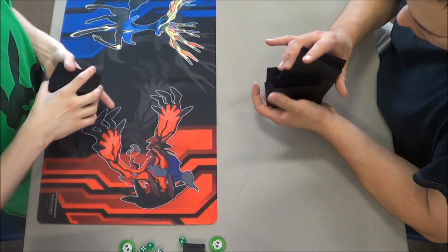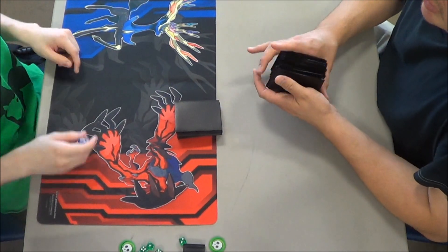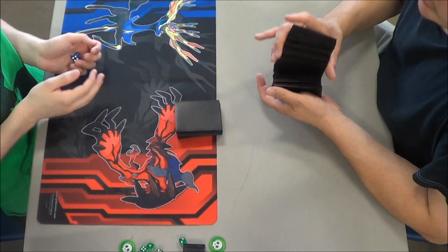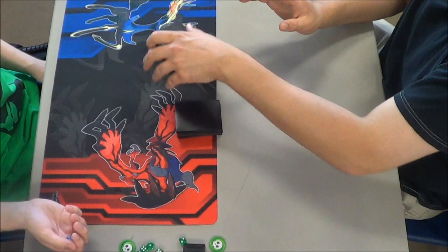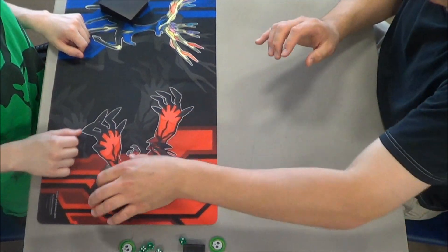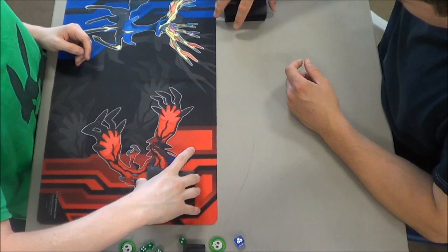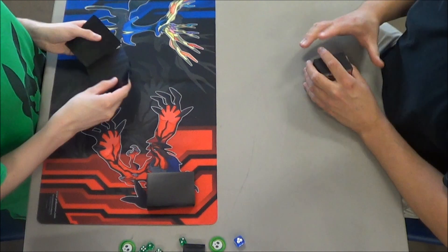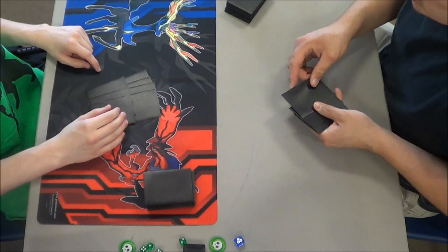On the left is still Michael with his Yveltal deck, but on the right is someone who has not been into Pokemon for a long time, playing another one of Michael's decks. This is actually Big Basics, so it's going to be pretty interesting to see how a player who hasn't really been into the game for very long will figure out how to play such a complex deck against Michael.